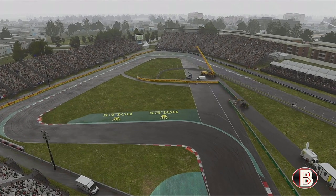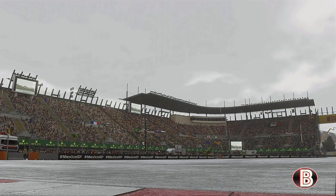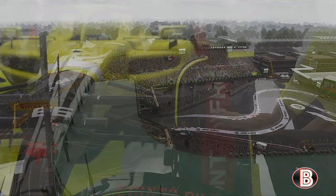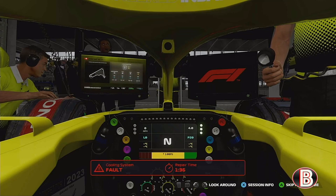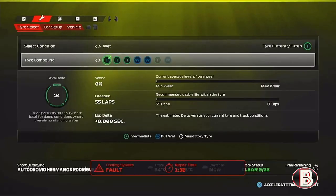Hello and welcome to another episode of my F1 23 My Team Career Mode. Here today for part 14, the Mexican Grand Prix — our first non-sprint weekend since the Japanese Grand Prix. But before we go to qualifying, we have an issue: the guys have found a leak in one of the coolant lines, so we're patching that up. Hold tight until we've got everything checked over.